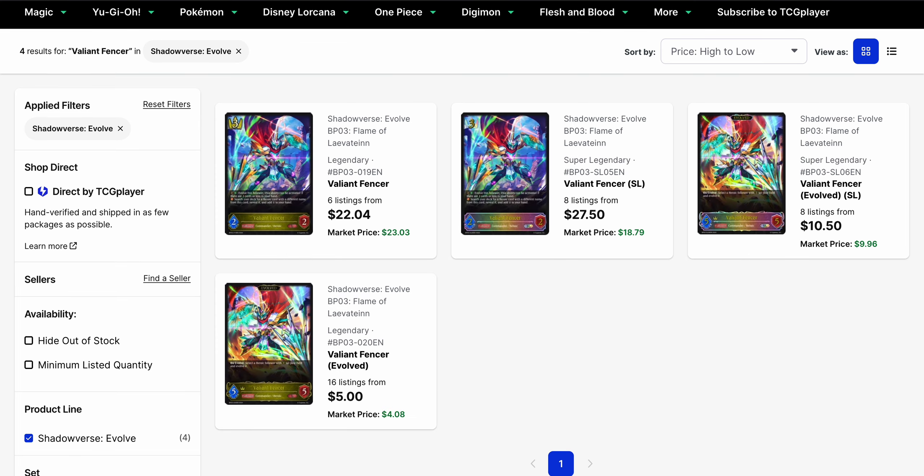Valiant Fencer — Heroes are probably going to see more play in Set 4, and we'll see just how they end up getting built between this and the Arthurian-based decks. Valiant Fencer is still in the $20 range for its base form, and if you want the Super Legendary, the price difference is not too bad — about $5.22 versus $27.50. The Evo is currently $5, so it's actually been moving up in value, and the Super Legendary of the Evo is currently at $10.50 base with a market price of $9.96.